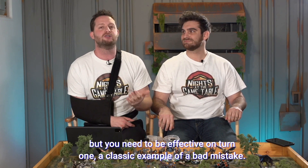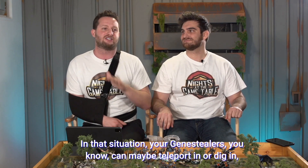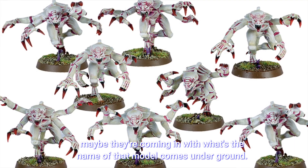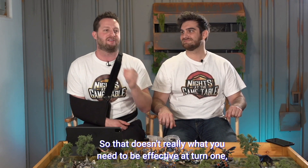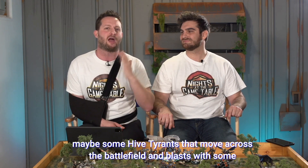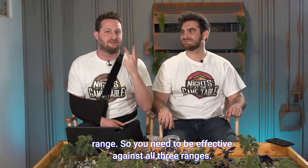You can have a close combat army, but you need to be effective on turn one. A classic example of a bad mistake would be a Tyranid army that relies on gene stealers and hormagaunts to get into close combat. The gene stealers might teleport in or dig underground via the Trygon, but they don't arrive until turn two — and the hormagaunts probably won't reach on turn one either. So we have a situation where you're not getting into close combat until turn two or three and you're just losing all your models. Having hive guard with long range shots on turn one, plus hive tyrants blasting with psychic powers, gives you that hard-hitting alpha strike at long range. Then you can come in at medium range and close range on later turns. You need to be effective at all three ranges.